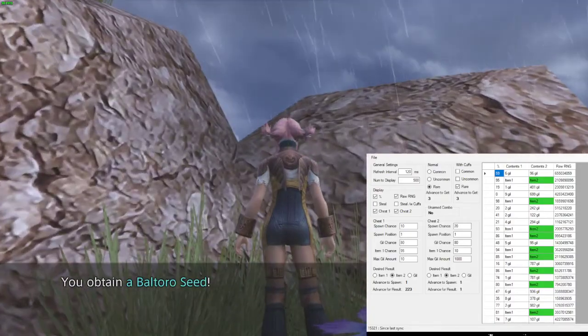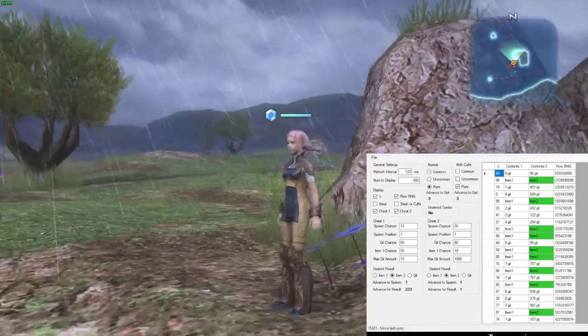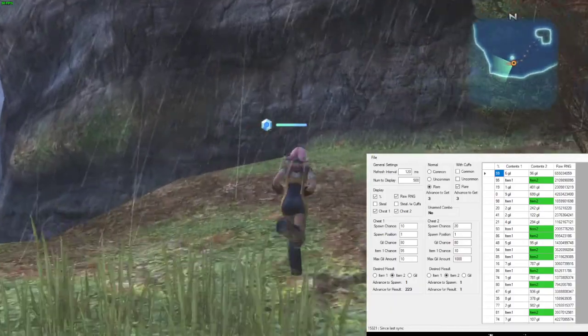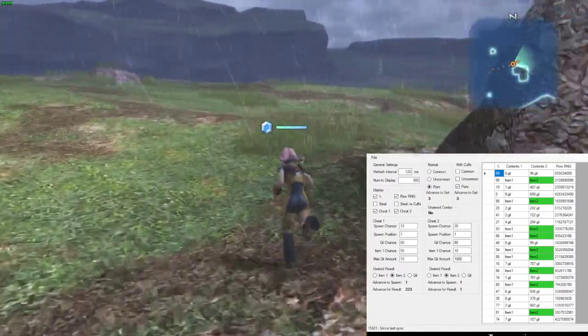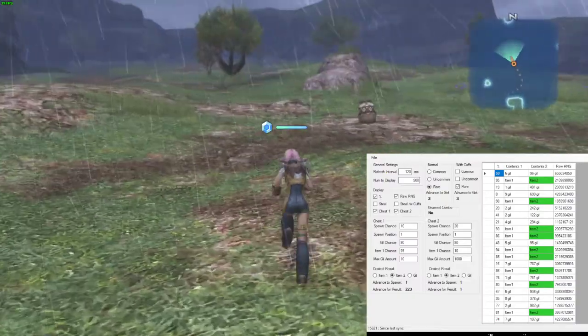We got a Taro Seed. As I said, this is the Struggle for Freedom mod so everything has been changed — the content of these chests. I have no idea what's in them; it's kind of fun to run around and figure it out. It's also easy with the RNG setup because all of them have the same spawn rate.